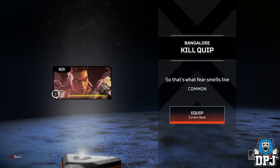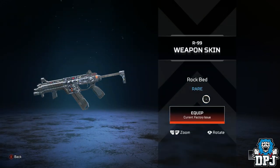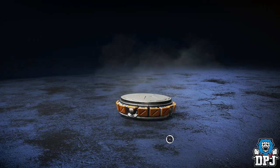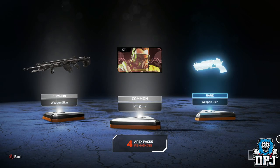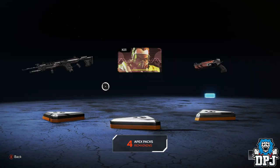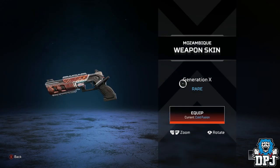Got a kill quip. Have a listen: 'So that's what fear smells like.' We also got more crafting metals and another rare skin for the R99. Let's go again. I've got a common skin for the longbow, a kill quip for a character I don't use, and a rare skin for the Mozambique hand cannon shotgun — Generation X, looking pretty sweet.